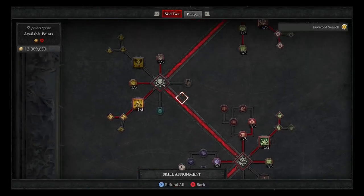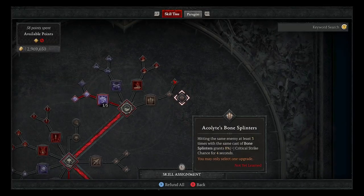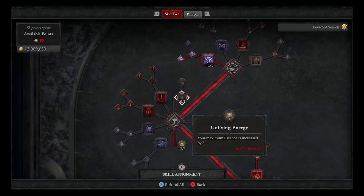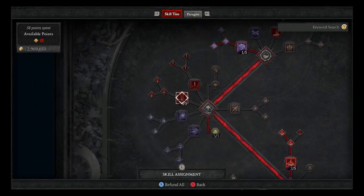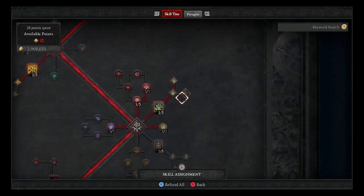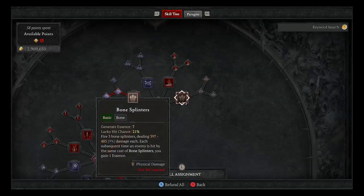Your main menu button brings up your character and equipment, your Book of the Dead for this character — which is just my minions page — and then abilities. You can choose from your skill tree or your paragon tree. Click down on the right thumbstick and it brings up your skill tree. When you're building, you want to decide: are you doing a bone build, are you doing blood? What are the main things you want this build to do, and fill your tree out in that direction.